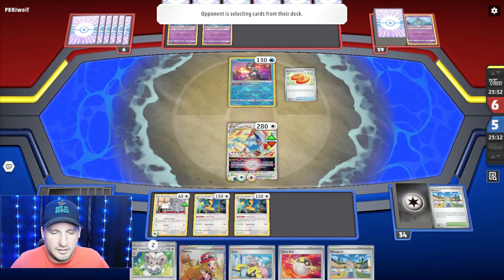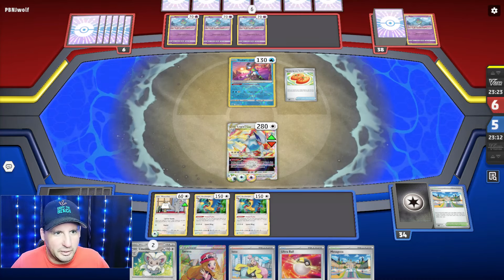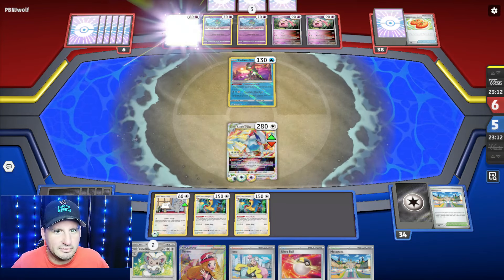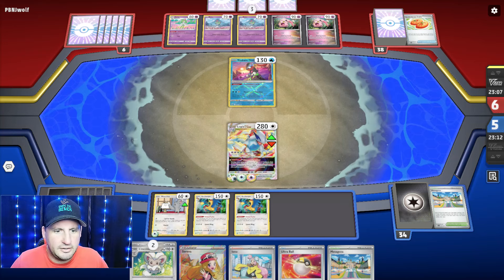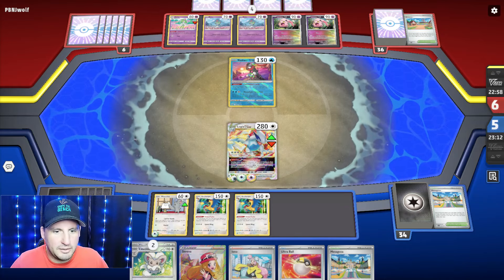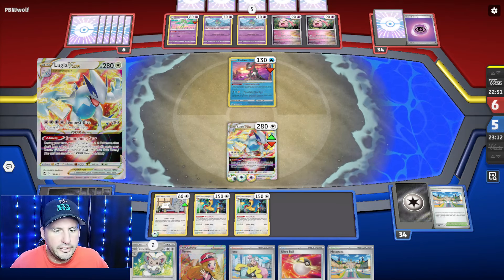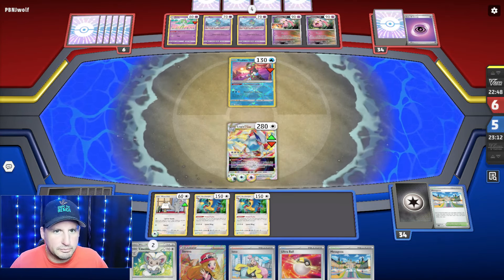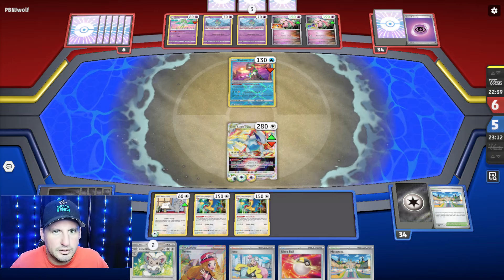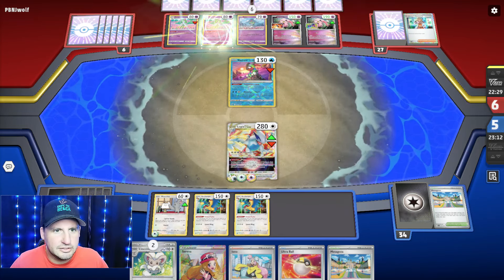They Buddy Poffin, more Ralts. I don't really need Serena - I'll just Iono. Put down one Ralts. There's a Scream Tail - another Scream Tail, so they're going to try to use Scream Tail. There's a Kirlia - here comes the first Refinement. I'm going to put Ultra Ball down, use it, and get Iron Hands with Hero's Cape for 190.